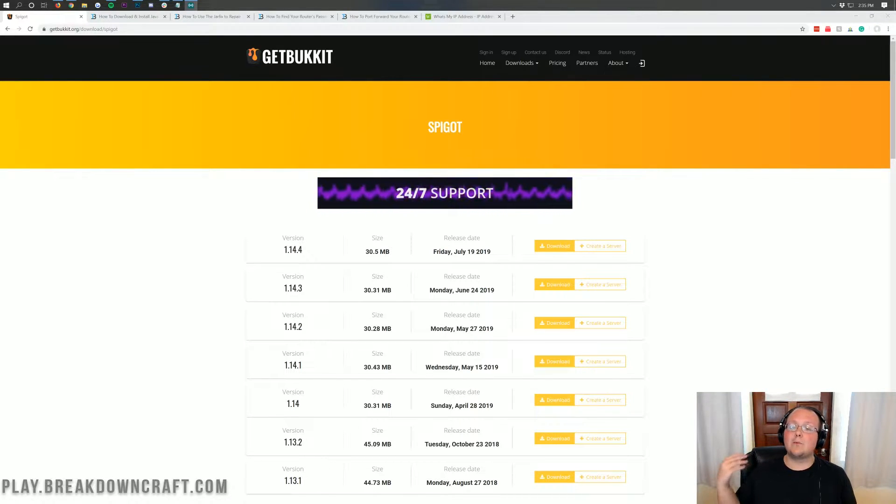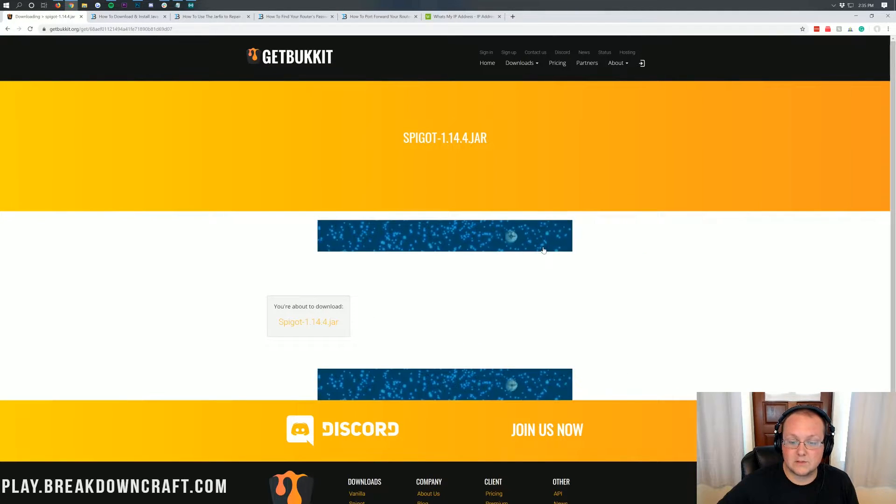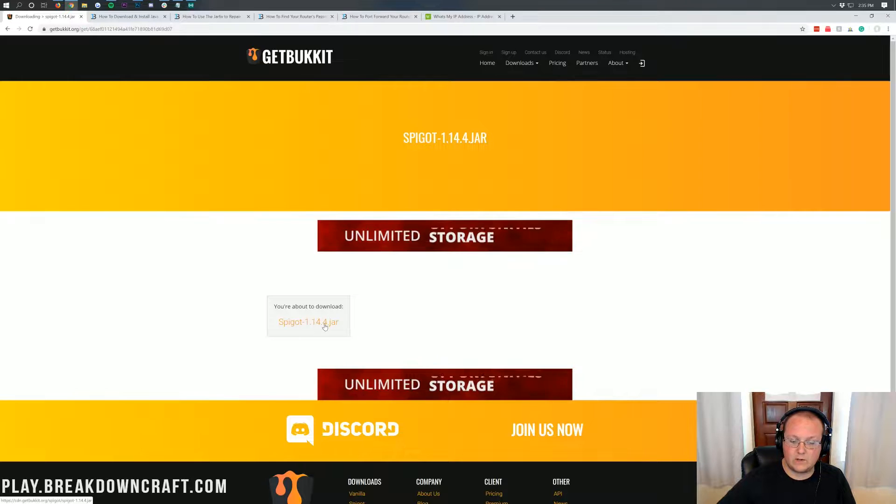Nevertheless, let's go ahead and jump right into this. The first thing you're going to need to do is go to the second link in the description down below. Once you're here, you're going to find version 1.14.4 of Spigot. Click on the yellow download button, and then it will take you to a page where you can actually click the download button. It will now say you're about to download spigot1.14.jar — go ahead and click on that.